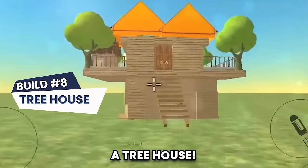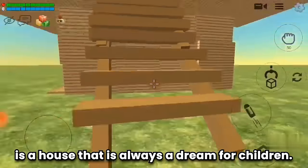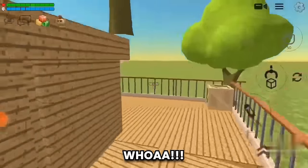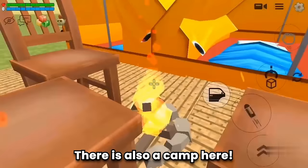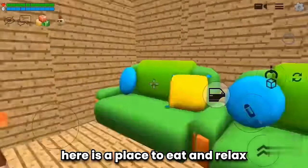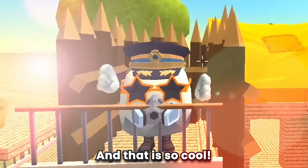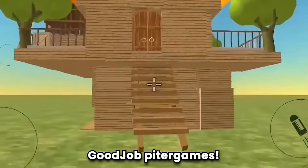The last build is a tree house by Peter Games - this concept is so brilliant, because a tree house is always a dream for children. Let's tour inside. This is incredible. And here's the balcony - this is so amazing, enjoying the view from the top of the tree house. There's also a camp here - I'm so speechless right now. Let's go to the first floor - here is a place to eat and relax. This tree house is exceptional, showcasing both creativity and structural prowess. Good job Peter Games.